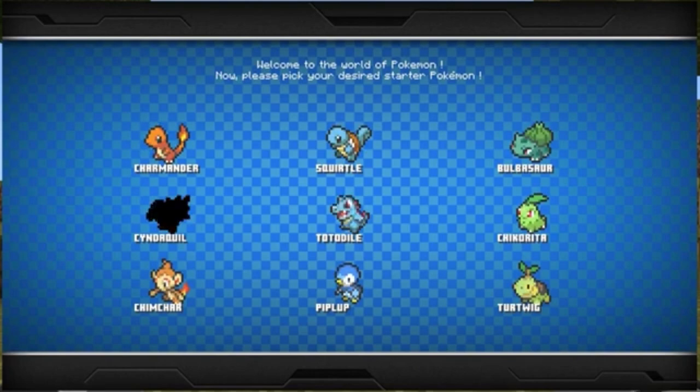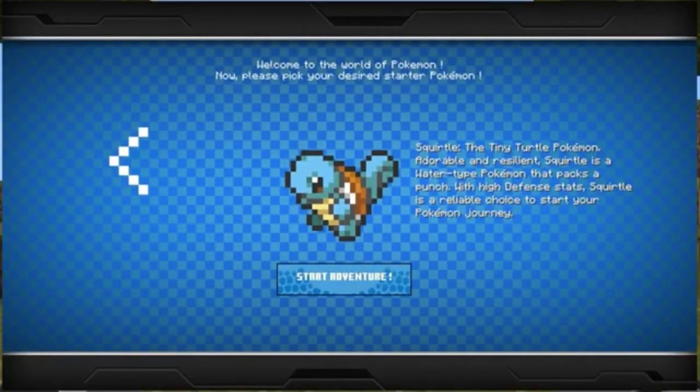So when you first join, you'll pick your Pokemon. I'm going to go with Squirtle. It says: Squirtle the Tiny Turtle Pokemon, adorable and resilient. Squirtle is a watertight Pokemon that packs a punch with high defense stats. Squirtle is a reliable choice to start your Pokemon journey.